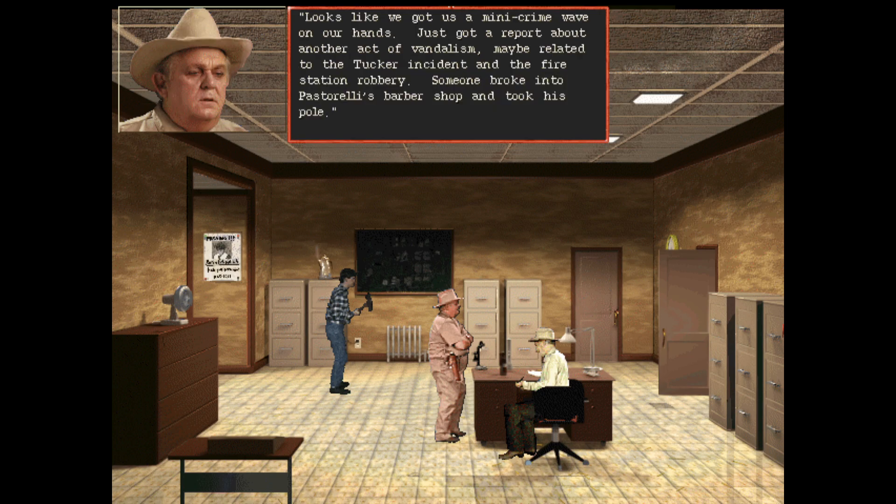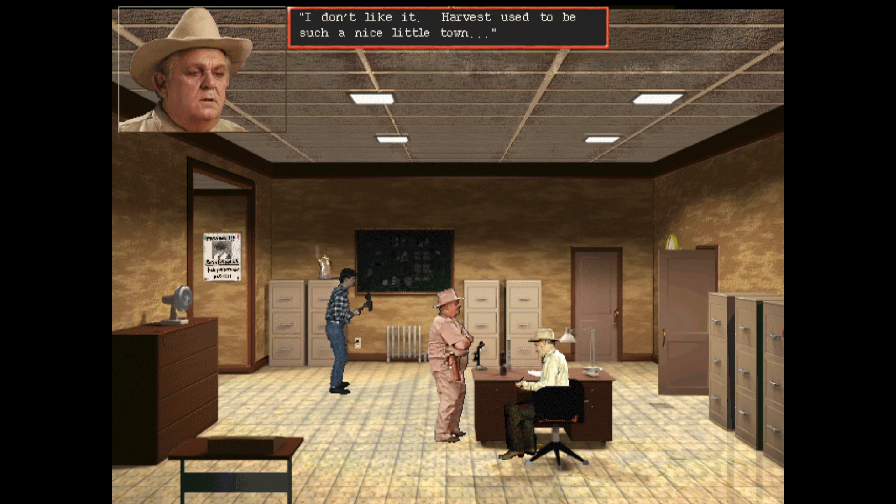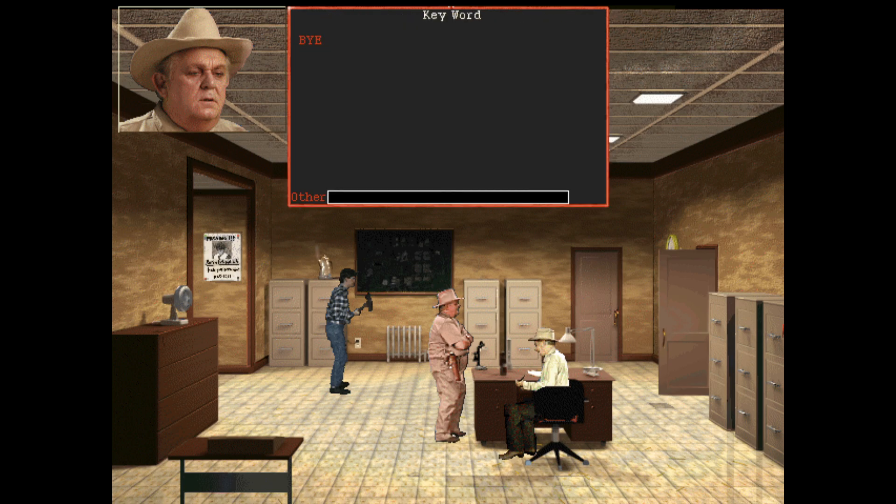Sheriff Duane: 'Looks like we've got ourselves a mini crime wave on our hands - just got a report about another act of vandalism, maybe related to the Tucker incident and the fire station robbery. Someone broke into Pastorelli's barbershop and took his pole. Next morning, Pastorelli touched some live electrical wires that were left dangling - and zap, no more barber. What was just an act of vandalism has become a case of manslaughter.' I wonder - when was the last time someone was allowed to do the lodge initiation procedure?